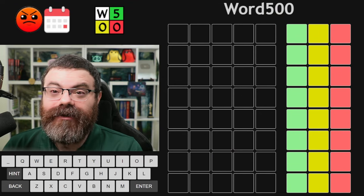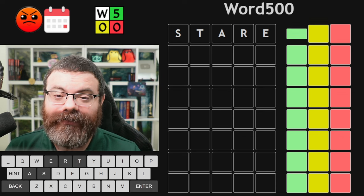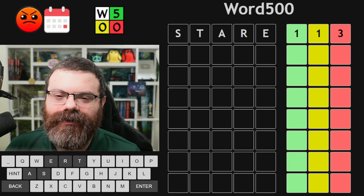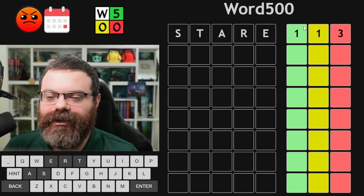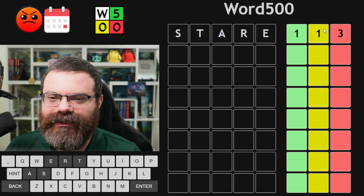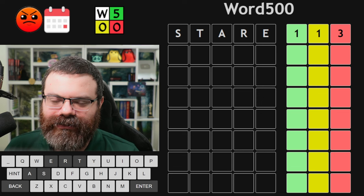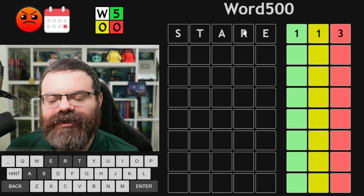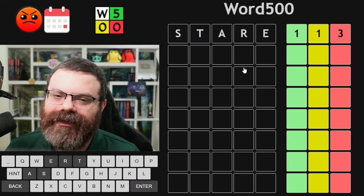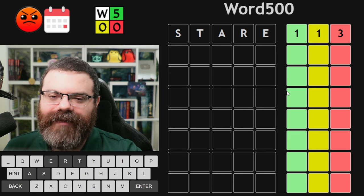Alright, let's play Word 500. So the way this game works - I'll explain after I guess 'stare' here. Normally Wordle would give us greens and yellows on the letters, but here we get counts. So there's one green, one yellow, and three reds. This is strictly harder than Wordle, other than having more guesses. We need to just kind of guess which ones are green and yellow at this point.